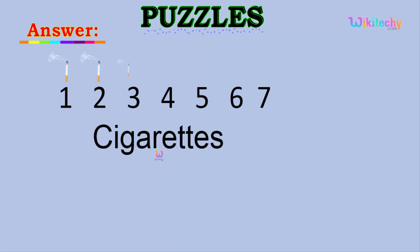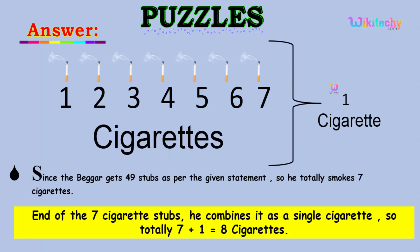If you see the answer: from 49 stubs we got 7 cigarettes — 49 divided by 7 equals 7. He smoked all 7 cigarettes, and afterwards each of those 7 cigarettes will have 1 stub. So finally, adding all 7 stubs from the 7 cigarettes, he can make 1 more cigarette. So 7 cigarettes plus 1, we got 8 cigarettes. The answer is 8.